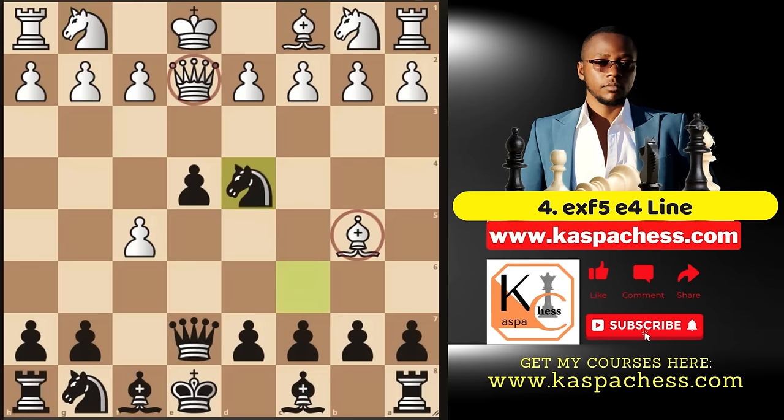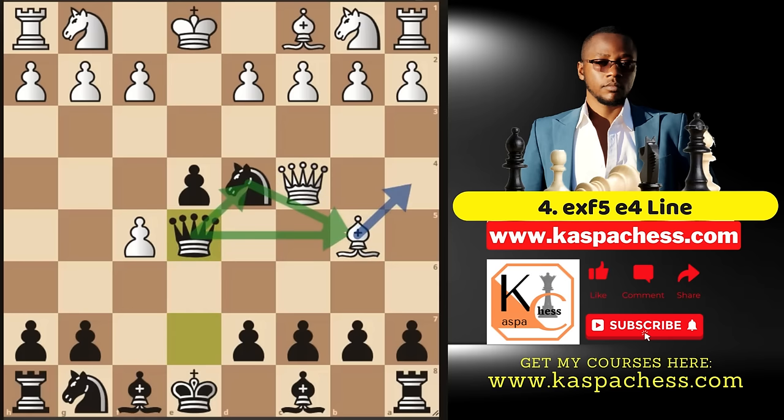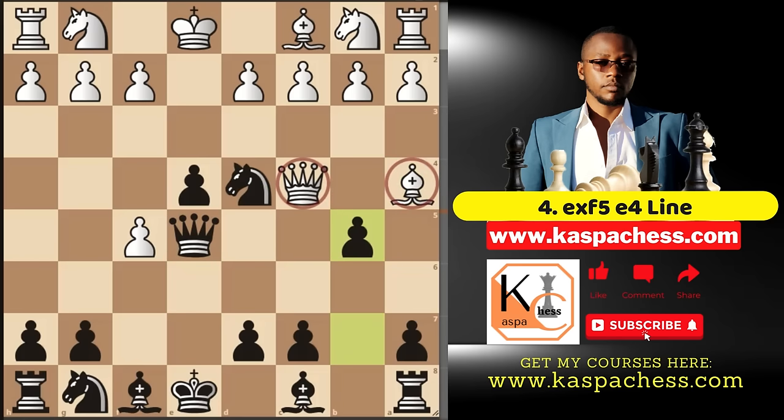Beginning with the move knight d4, double attacking the queen and the bishop. If something like Qc4, taking the light squared bishop is okay. But speaking of strategies, what strong players do is create more chances to attack given an opportunity. So Qe5 makes a lot of sense because it gives white more room to error. And it looks like the light squared bishop is trapped — on the next move you're just going to win that free bishop. That's the beauty of always looking for strategic moves.